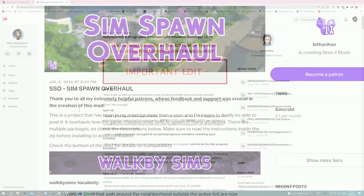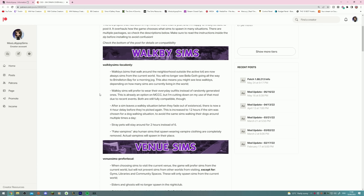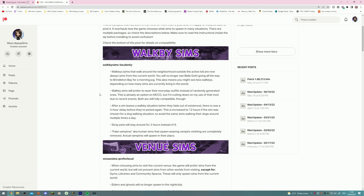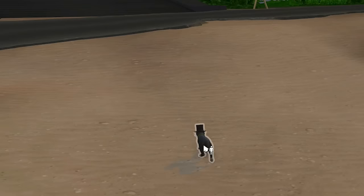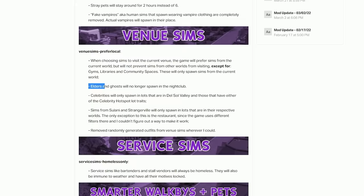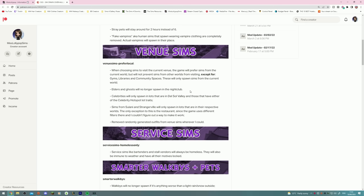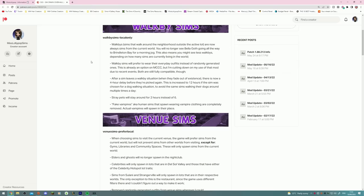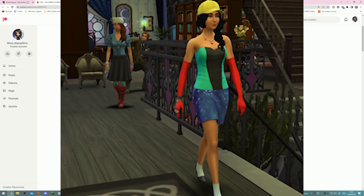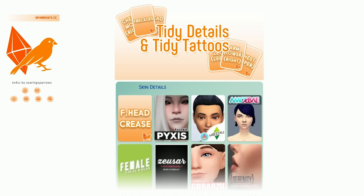The Sims Spawn Overhaul mod is a little bit hard to describe, but some of my favorite features are that new Sims actually walk past your house, so you'll see more people than just Nancy Landgraab, and it spawns strays in other worlds — for example, in Sulani you could also get strays spawn in. You might also get dog walkers. This mod also stops elders and ghosts spawning in the nightclub, which honestly the game should have included anyway. It also means Sims walking around the neighborhood will be in their everyday outfits instead of random wacky ones.